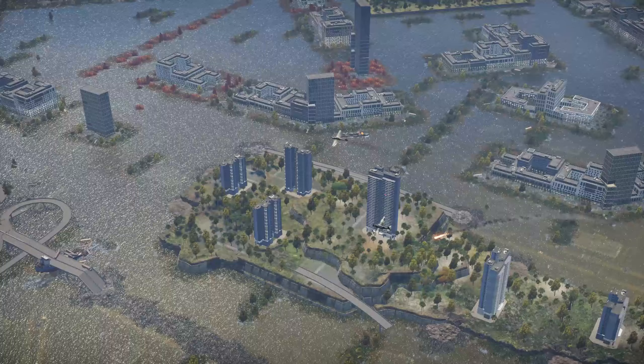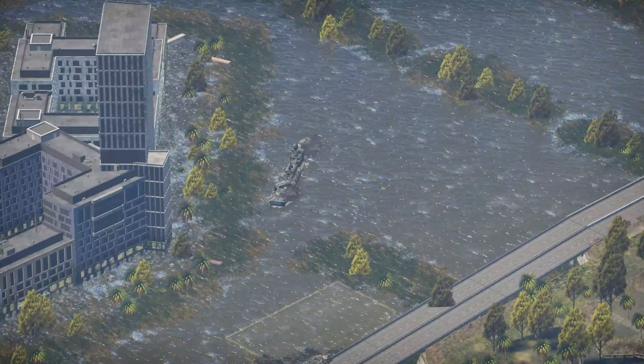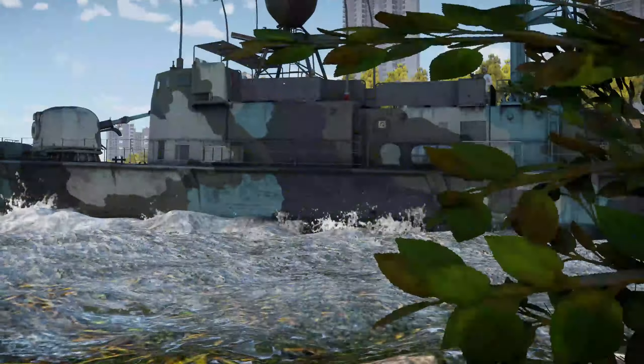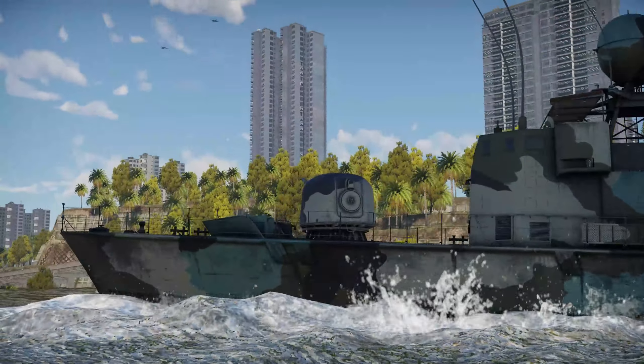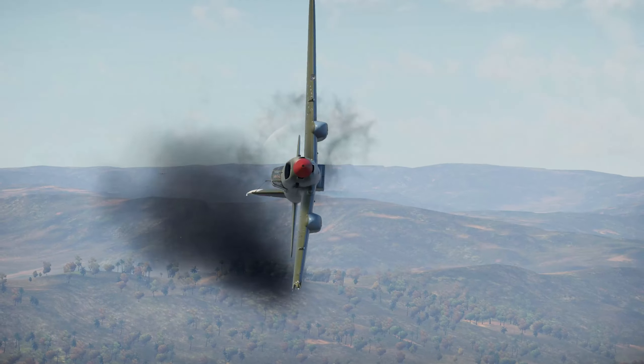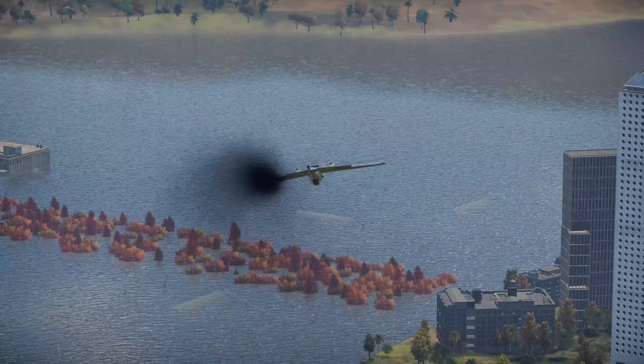These beauties weighed in at 398 tons and stretched 57.8 meters long, 7.8 meters wide, and dipped 2.6 meters. Powered by four MTU diesels churning out 17,700 horsepower, they sliced through the waves at a nifty 40 knots.